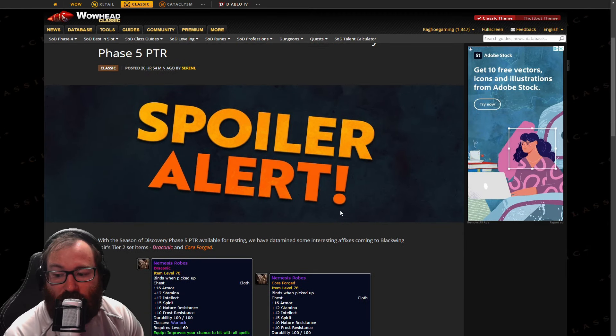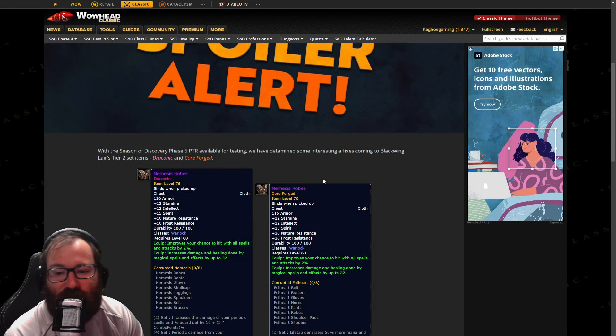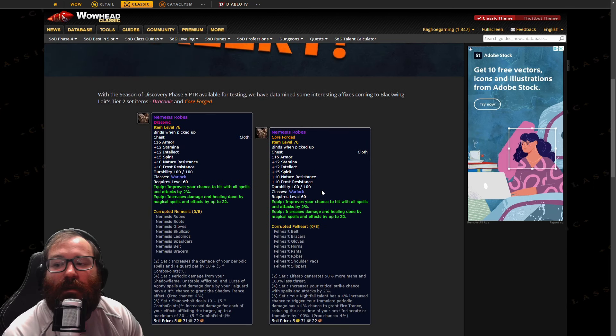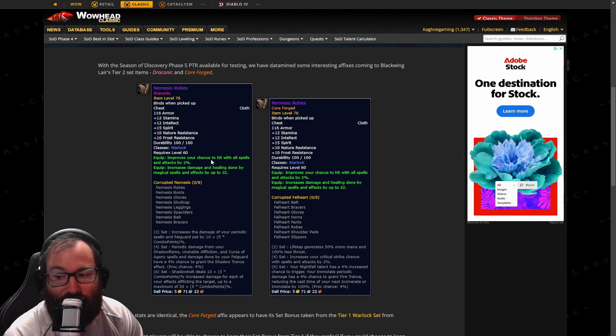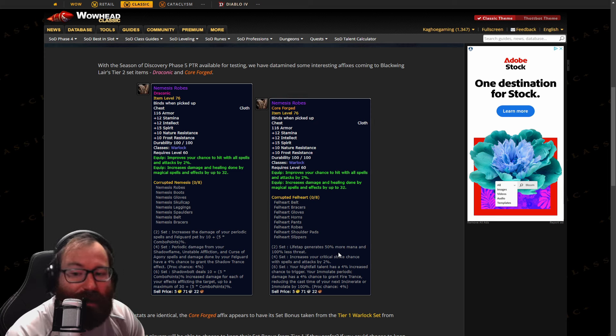So with Season of Discovery Phase 5 PTR available for testing, we have datamined some interesting affixes coming to Blackwing Lair Tier 2 set items. We have Draconic and Core Forged Tier 2 pieces. Right here we have the Nemesis Robes — this is Draconic, the new one. And then we have Core Forged, which is the Tier 2 with the same exact stat line but with your Tier 1 Molten Core set bonus.